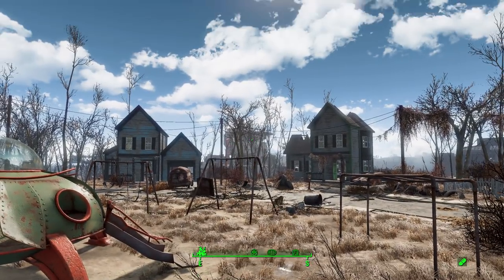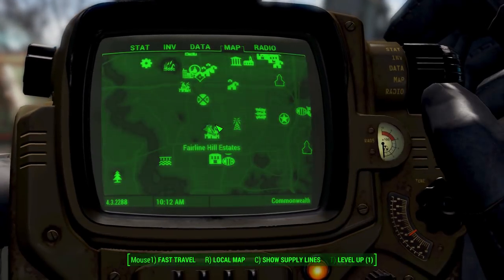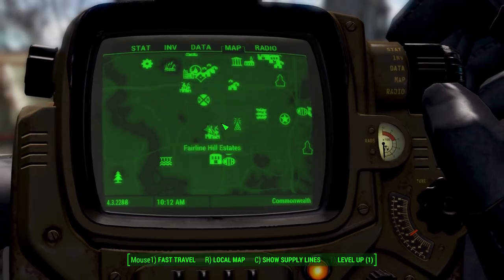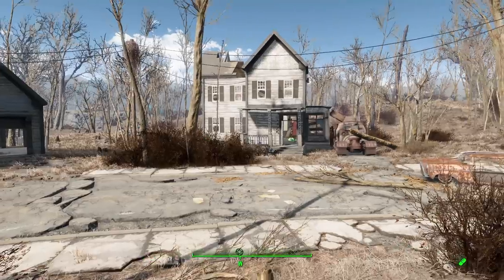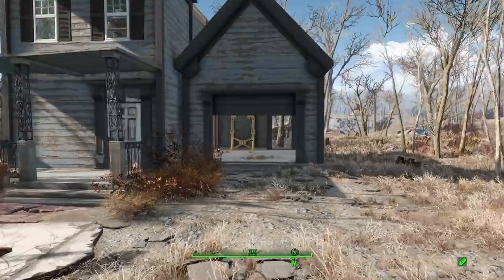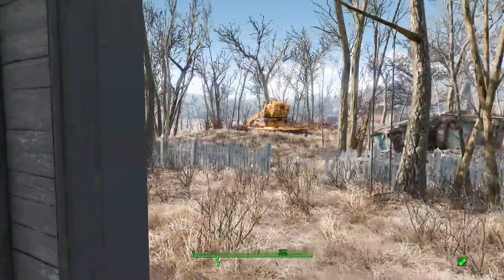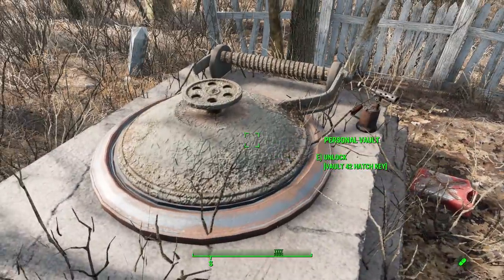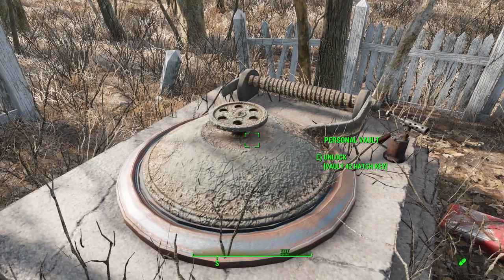Where you will find this glorious new home of yours is just right here in the Fairline Hill Estates, south of the main Boston area. Specifically, you're going to want to go to this house on the west which has the power armor station in it, and you'll find the entrance to this little Vault 42 just in the backyard.